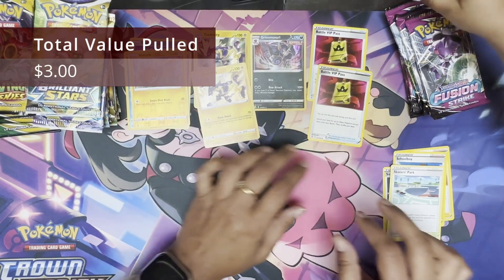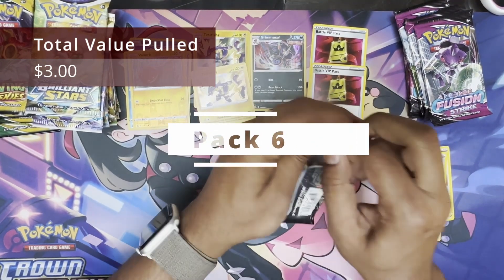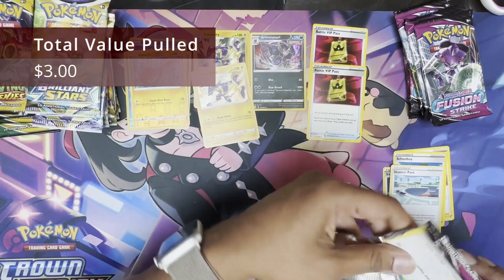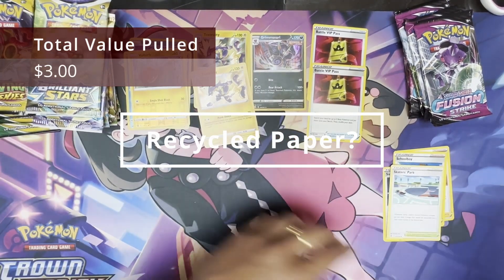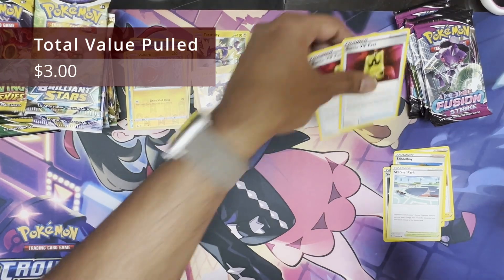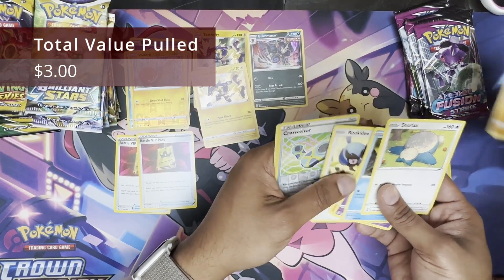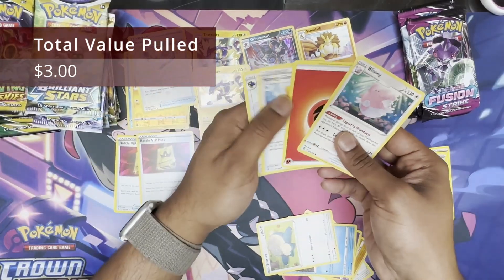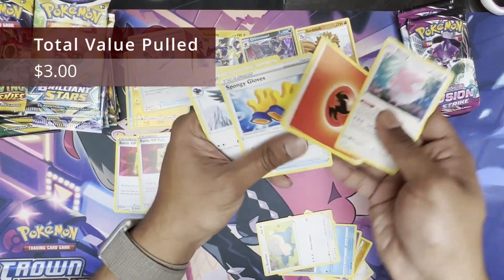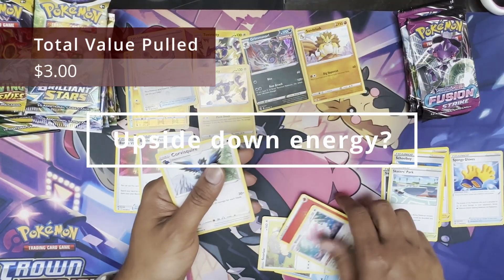The disgruntled employee selling it for millions of dollars. Look at this — put a pack quality on this. These are like recycled cards. That's what the quality looks like. Snorlax, Snom, Dreepy, Makuhita, Krokorok, Cross Saver, Lisia, and Reverse Energy. Why does it look like this? Trash packs. That's what these are.